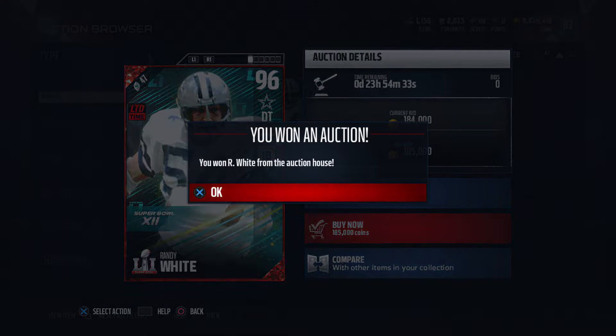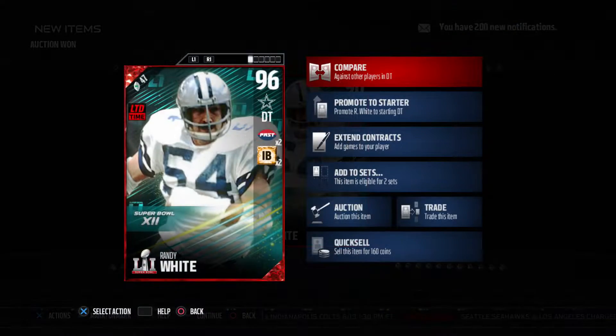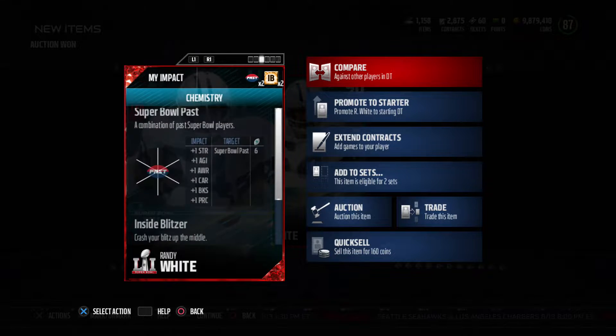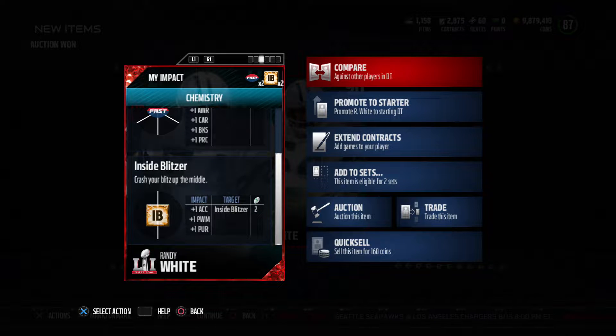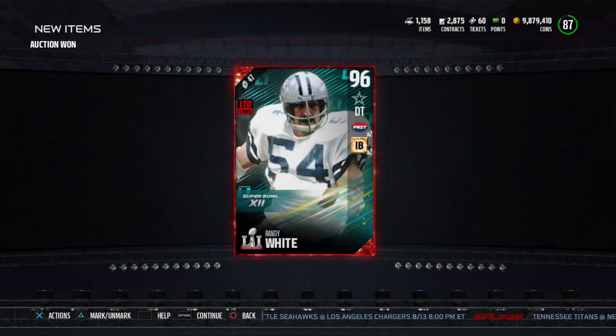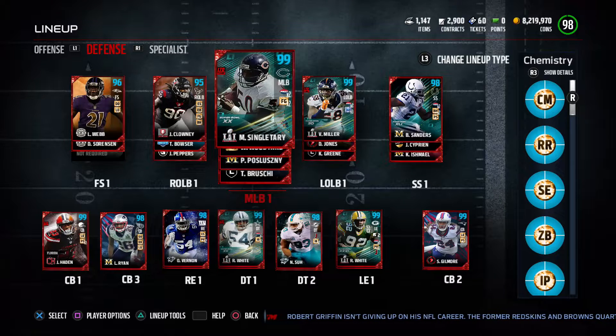Our last position to fill is our starting defensive tackle. We're going to be getting Randy White from Super Bowl 12 — that's way before every single one of our times. I have absolutely no idea who this guy is, but he's got a 96 overall card and some pretty good looking stats. We are going to bring him in with the Super Bowl pass chemistry, and he also has inside blitzer times two. So now that we have all of our new Super Bowl chemistry players, we're going to put them all into our team. It looks incredible — we have upgraded our defensive line with Randy White, Reggie White, and Von Miller, and we also have Mike Singletary to man the middle of the field.